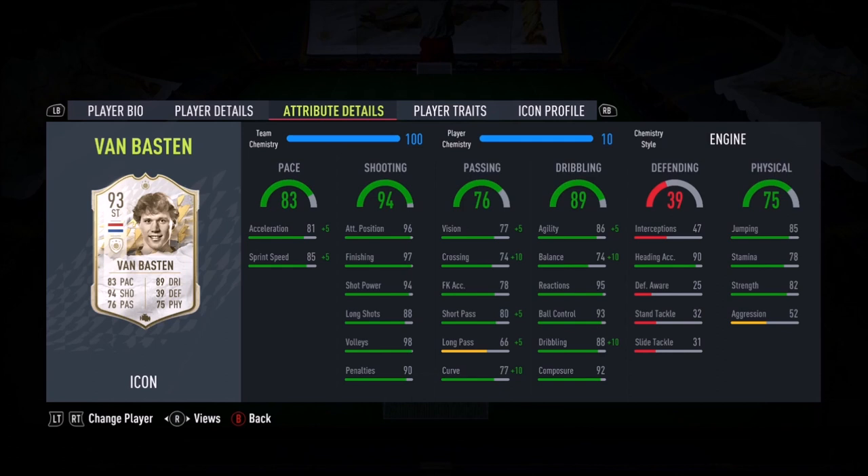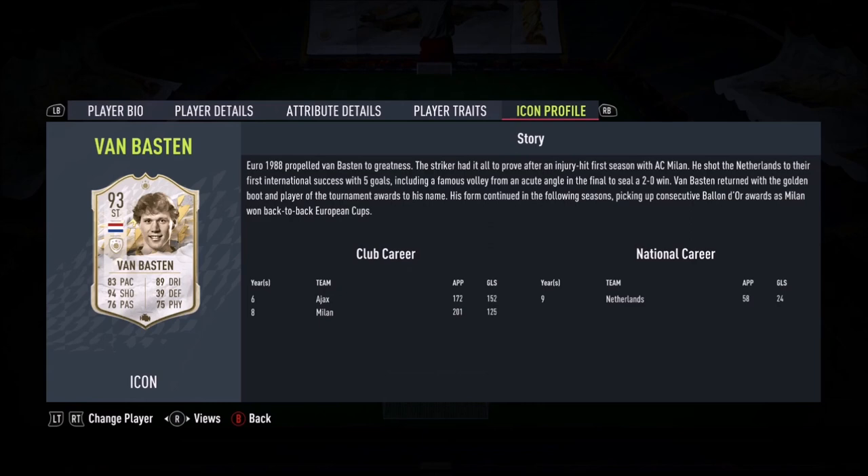Ladies and gentlemen, today we look at Marco van Basten. Three star skills, four star weak foot, medium/high work rates, right footed. Now with the three star skills you have to be able to move around, so that's why I always go with engine.